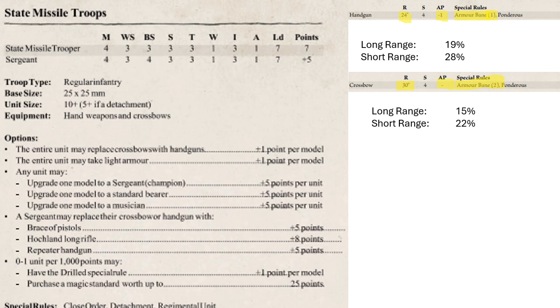Up next, looking at missile troops — this is really just a difference of handguns versus crossbows. They are otherwise identical, though handguns are one extra point per model. The big difference is that handguns are AP 1 and armor bane 1 at 24 inches, while crossbows have no AP but armor bane 2. I didn't bother counting armor bane into these statistics — the math is complicated for how little effect it actually brings. AP is really the consistent thing to worry about.